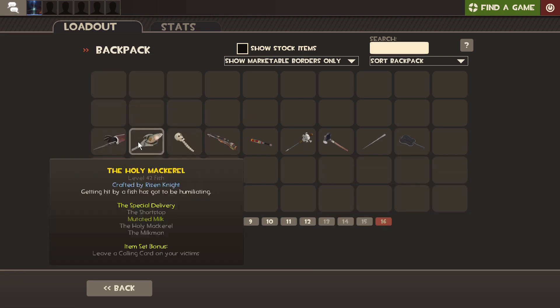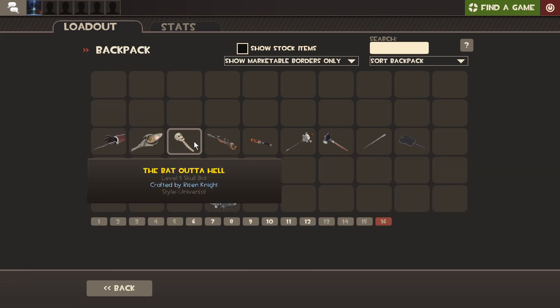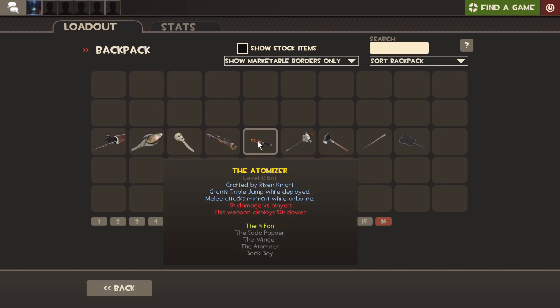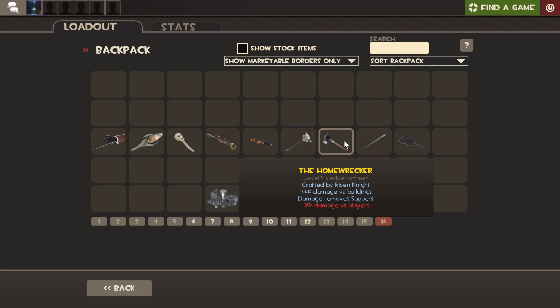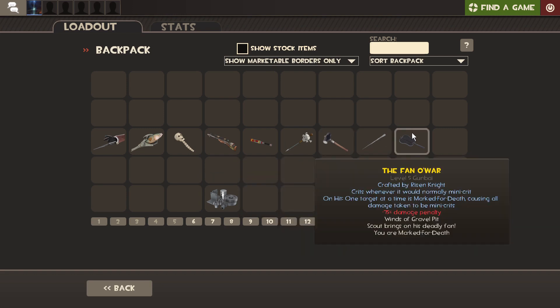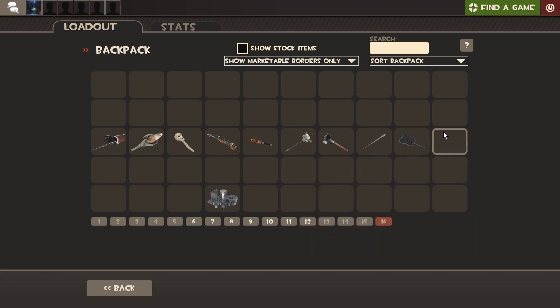So I have the Sharp Dresser, the Holy Mackerel, the Battle of Hell, the Sneak Sleeper, the Atomizer, the Wanga Prick, the Homewrecker, the Spy-Cycle, and the Fan O' War. And with that, I'm going to wrap up my raffle — these are all the items I'm going to be giving out.